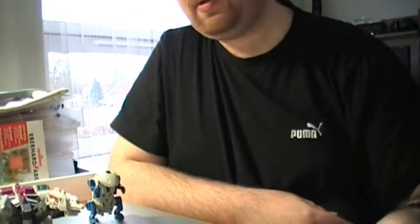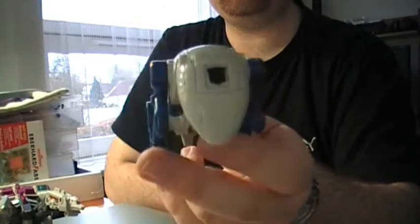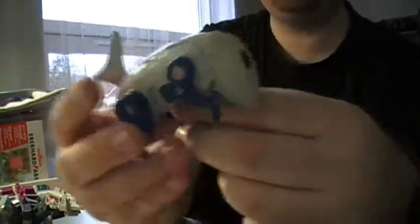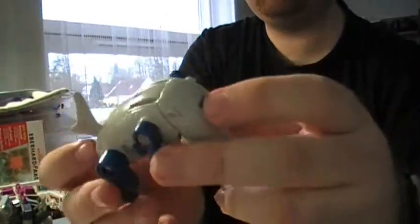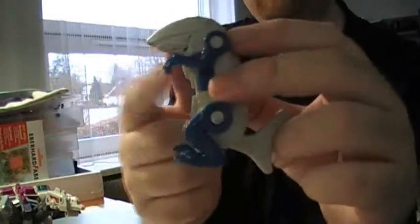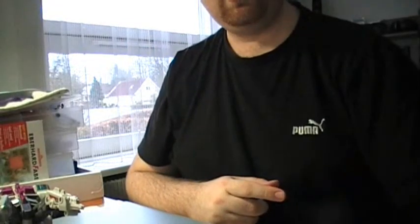And onto the next one — actually my favorite of the figures from the group. That is Ripper Snapper. I think he's quite cool. You can see the shark head, so he's a shark-like creature going on land. His main color is this gray, kind of white, with blue limbs. He's very cool — one of my favorite combiner figures.